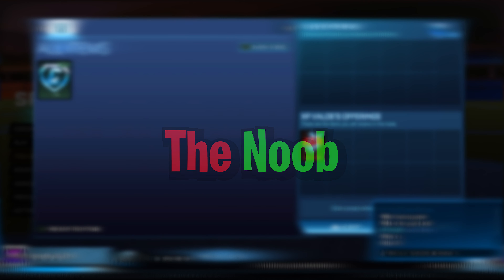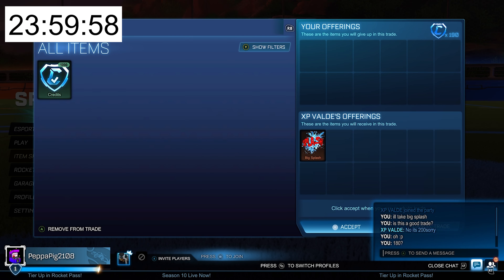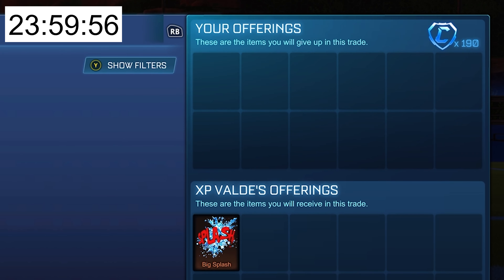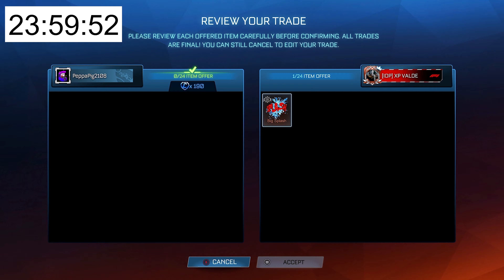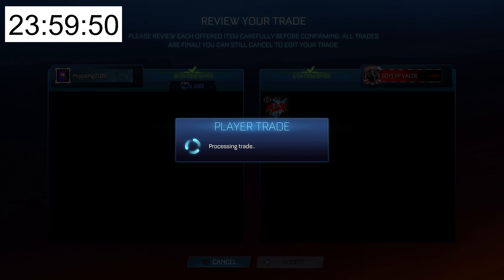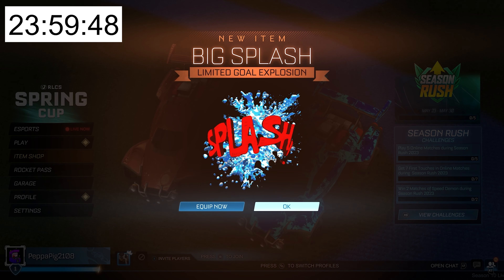Starting off with the noob. In the first trade it looks like he's picking up a Big Splash for 190 credits. Do not do this — that is way above the maximum price. That is an awful trade. Terrible start.